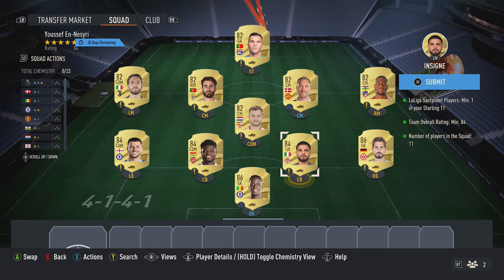You also want to pick up 84 red cards, paying around 3,800 coins. I got Insigne, Pardy, and Mount.